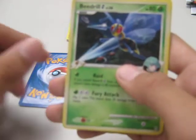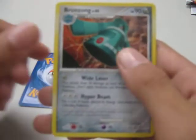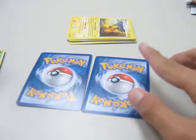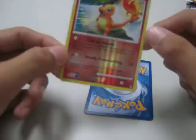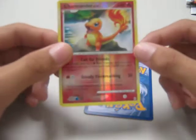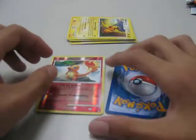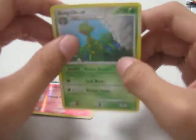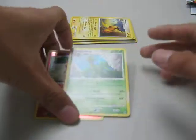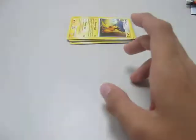Beedrill G, Gulpim, Buffer Piece Pokemon Tool, and Bronzong. For the Reverse, we got Charmander, which is common. And for the Rare, we got Sceptile. So far, so good.